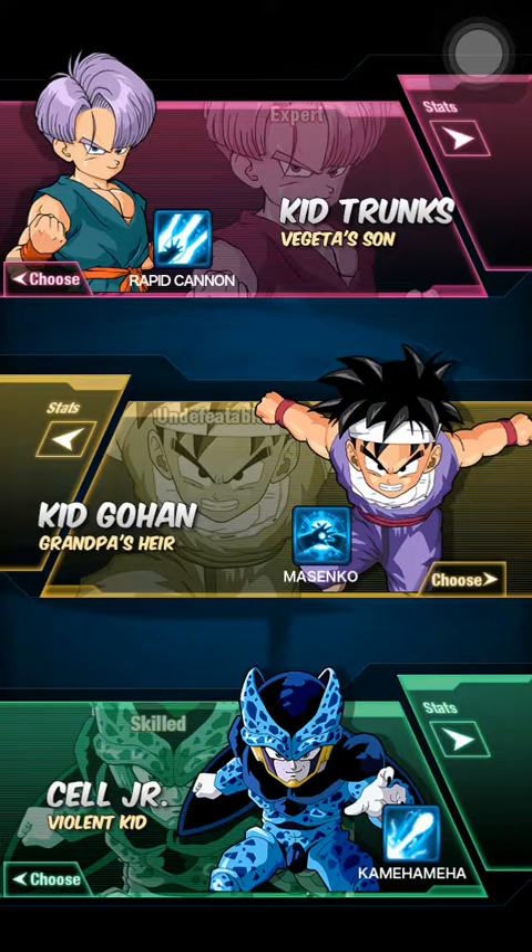Look at that outfit, though. So yeah, these are your starter units. Kind of like Pokemon where you can choose Charmander, Squirtle, or Bulbasaur — this is where you can choose your starter. I would recommend either Kid Trunks or Kid Gohan, simply because their stats are better than Cell Junior.